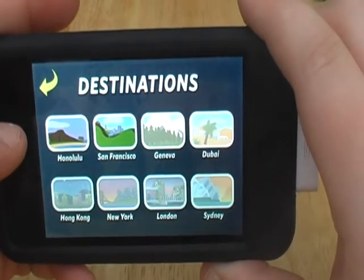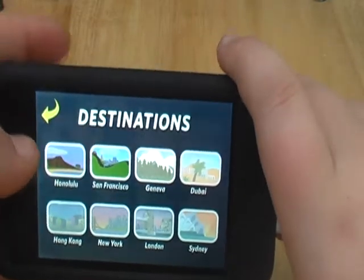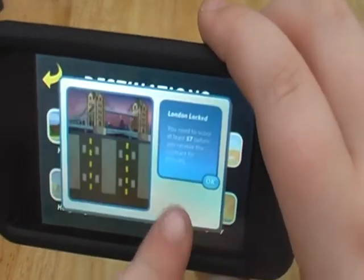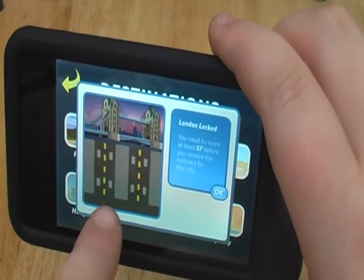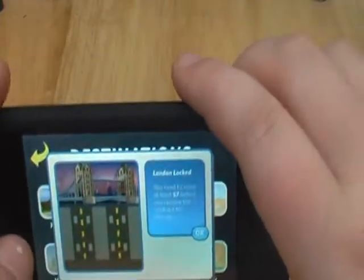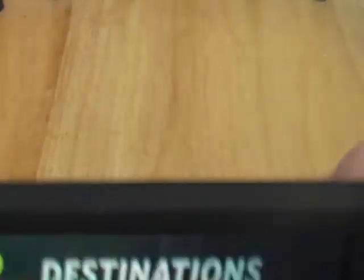There are quite a few levels and they are different each time. On London there are four runways, two fueling stations, and three docking station things as your destinations.